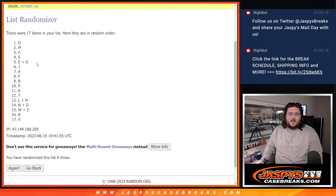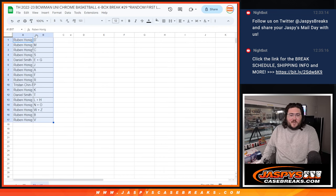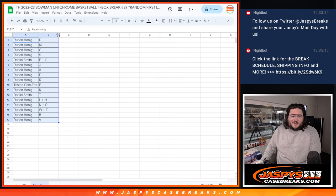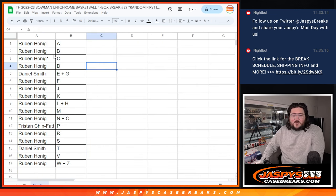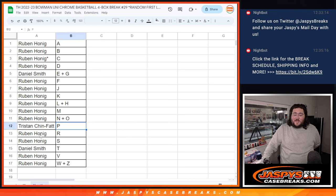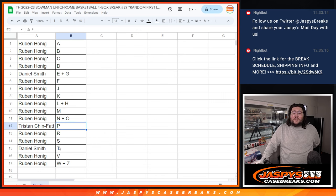Eighth and final time. D down to V — V, the big one right there. I'll leave the trade window open for just a minute. Kind of hard to find trades in the random letter format with only three people. So Ruben will have A, B, C, and D. Daniel with the E plus G combo. Ruben with F, J, K, L plus H, M, N plus O. Tristan with P. Then Ruben with R, S. Daniel with T. And Ruben, V — big letter there — and W plus Z.